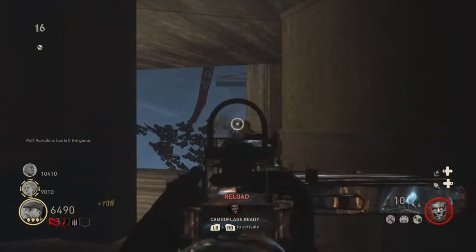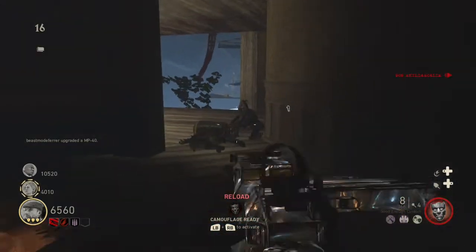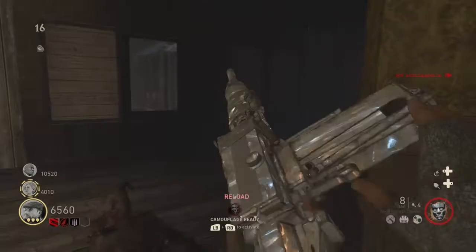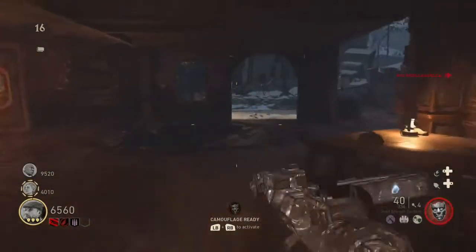Two hit kills, guys — tell me that's not overpowered. And if you guys are wondering how to get down from this spot, literally all you have to do is come over here to the hole and drop down. It's that simple, guys.